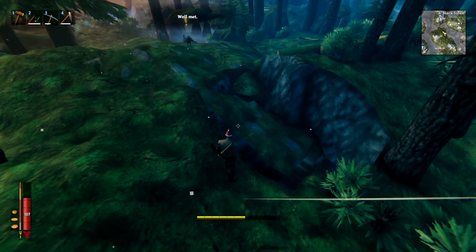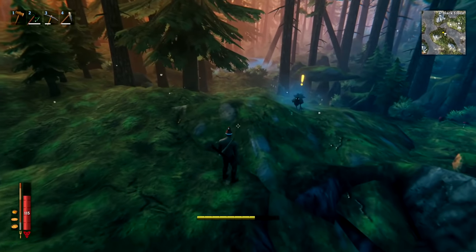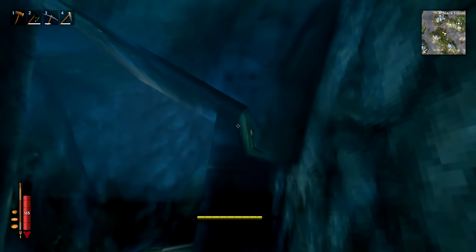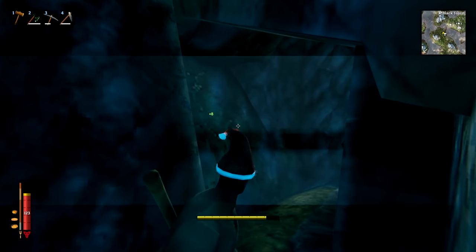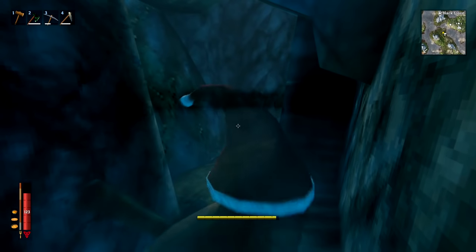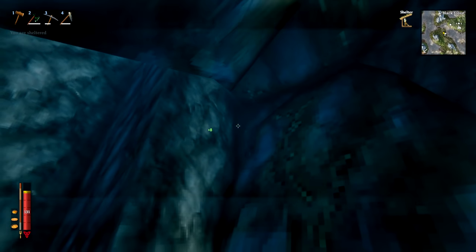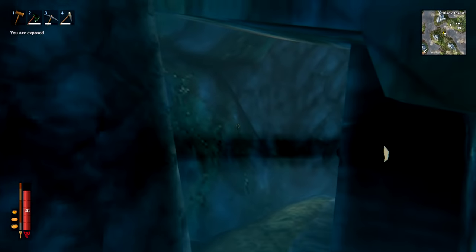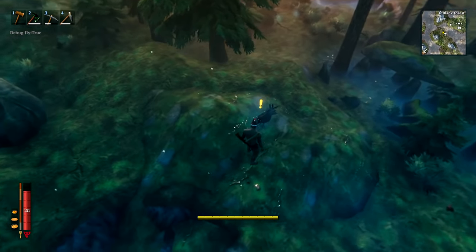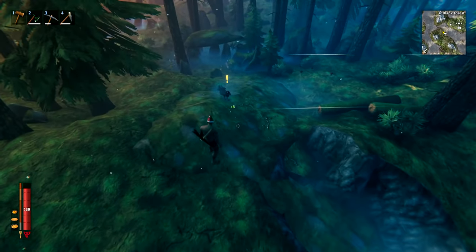When you find a copper deposit, when you think you've mined all the copper on the surface, you haven't — make sure you dig down. You can go way, way down and there's still copper all the way down there; you'll get two, sometimes three times more copper underneath than on the surface. You can also use copper deposits to dig into them and make underground bases or little hidey holes — you can tunnel underneath and the copper will stay up on top.